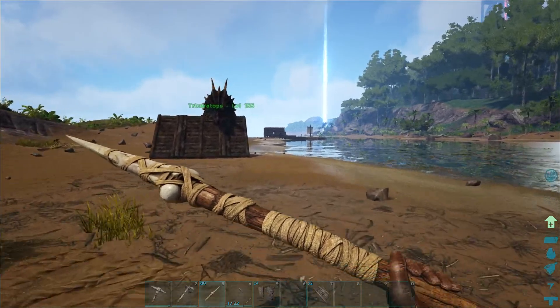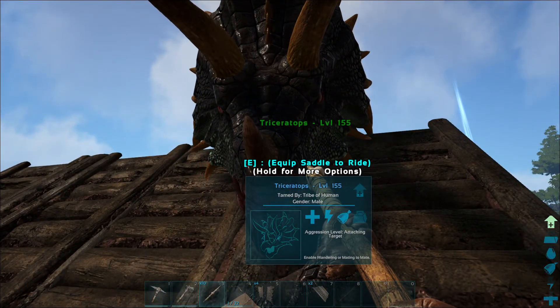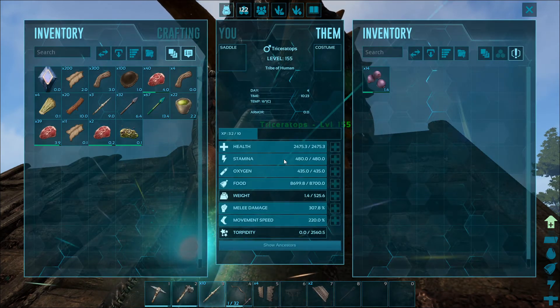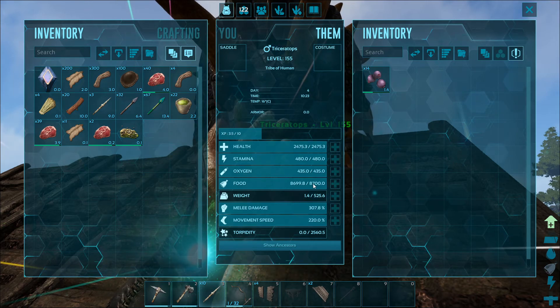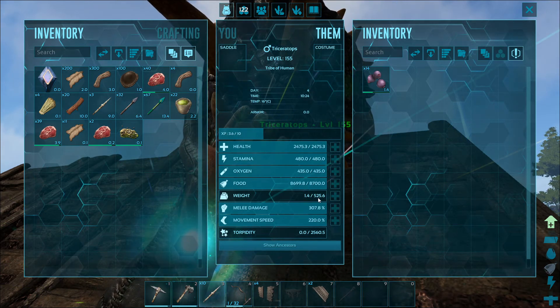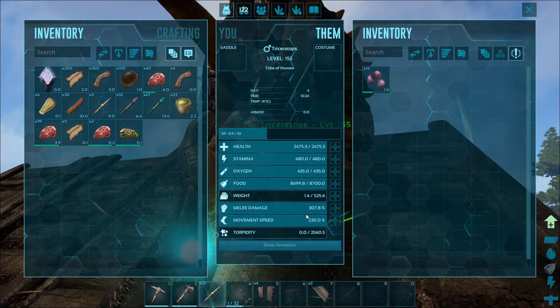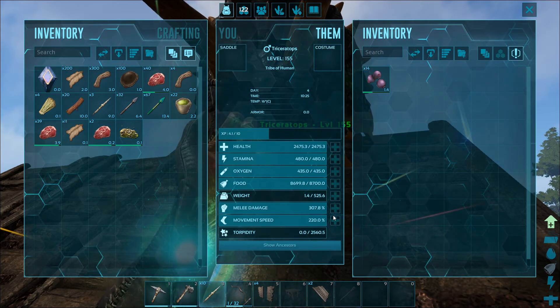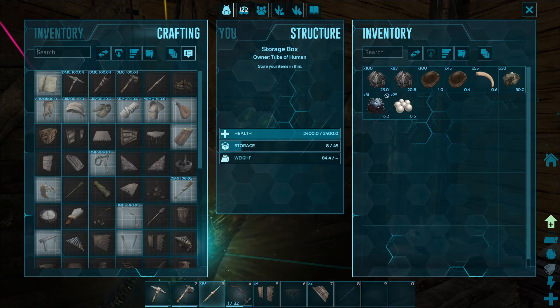Fantastic - we got us a trike! We just need to make a saddle for him. Hello boy, hello there! We haven't got a saddle for him yet, but what have we got - level 155, absolutely brilliant! 8700 food, weight 525, stamina 480 - he is great, absolutely brilliant!